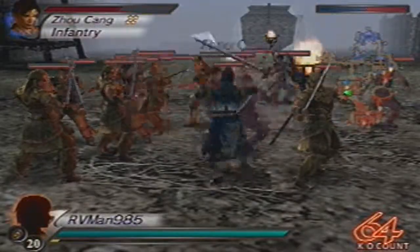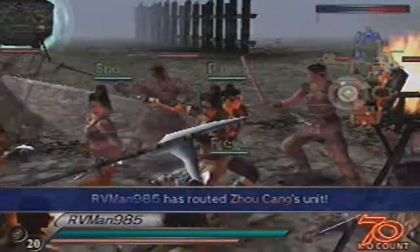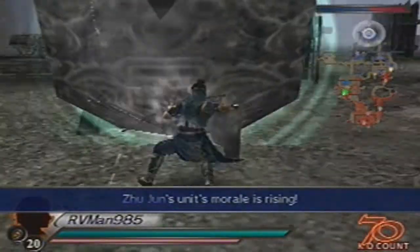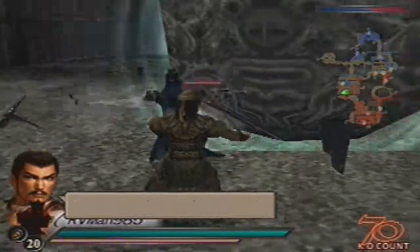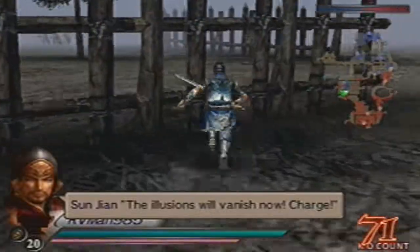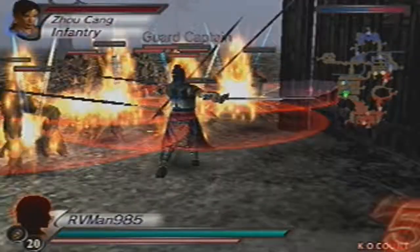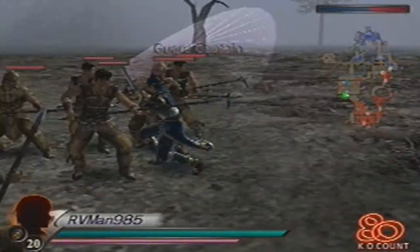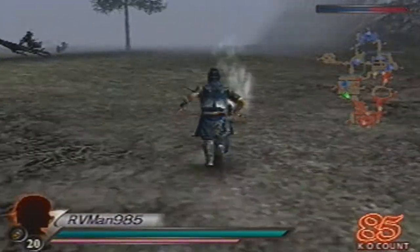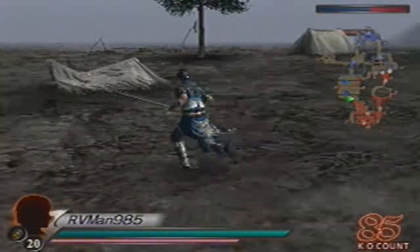I'll have the locations of the Angel Wine and items marked in the description. This is another elemental hazard where taking out the officer isn't going to stop it — you're going to have to manually deal with it. It's better to deal with the Phantom Soldiers than to fight an uphill battle against the Windstorm. If you do manage to get through the Windstorm, all you have to do is beat the Guard Captain to open the gate.